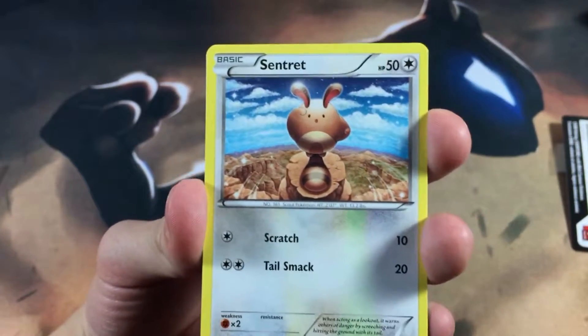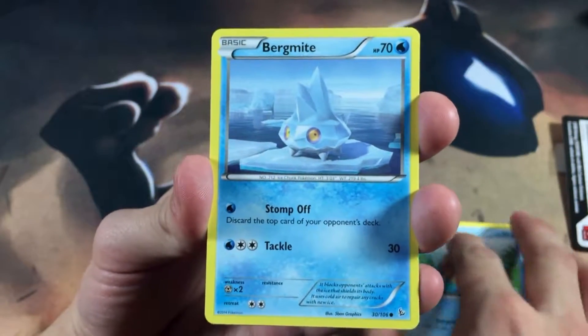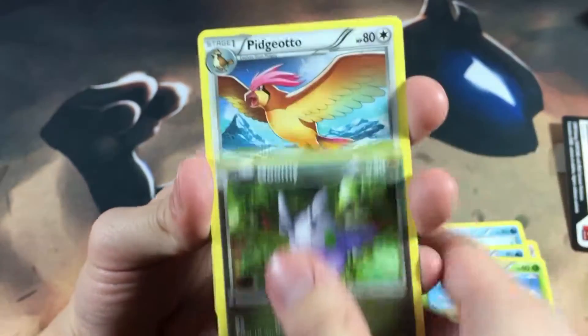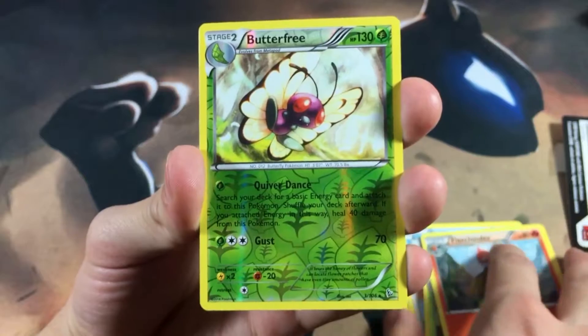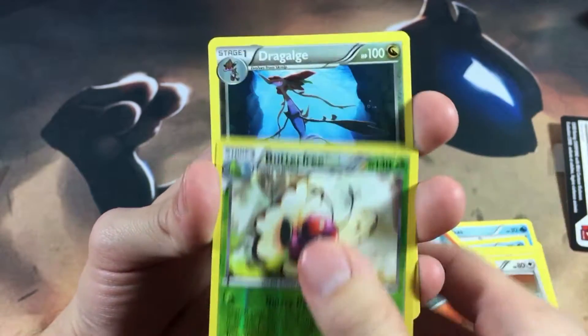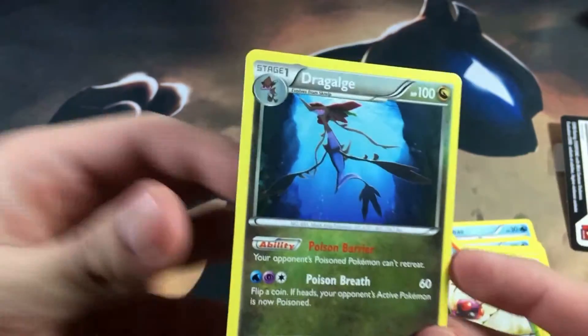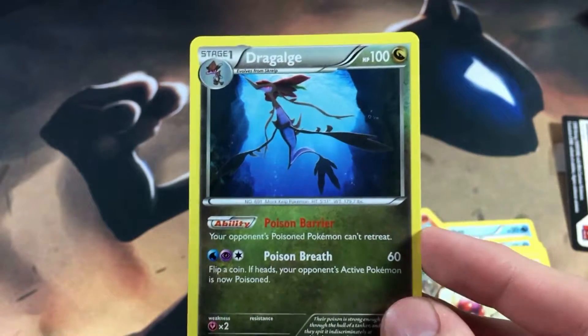We got a dope-looking Sentret right there. I love the Sentret line. Ooh, Feebas — another one of my favorite Pokemon. Bergmite. We got a Roselia, Goomy, Pidgeotto — looking very dope. We got a Butterfree Rare Reverse, so that's good. And let's see what the last card is — a Dragalge. I honestly don't even know how to say that Pokemon's name, so if you guys know, let me know in the comments down below.